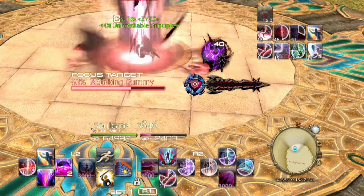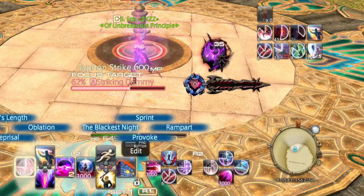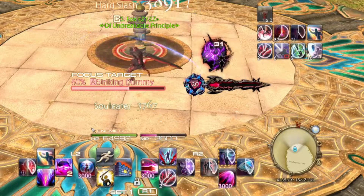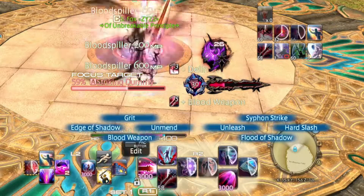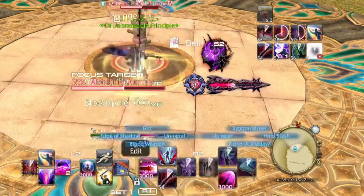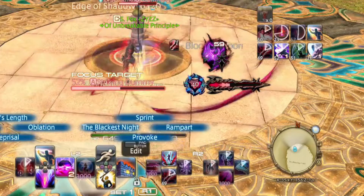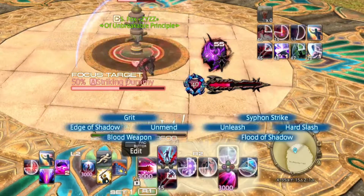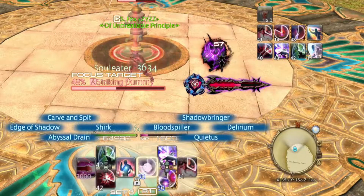Earlier I mentioned a full burst and half burst. After the initial burst at the start of the fight, every 60 seconds you will have a half burst with Delirium, Blood Weapon, and Carve and Spit, while every 120 seconds you'll have a full burst with those skills plus Living Shadow and two charges of Shadowbringer. If you use your skills on cooldown after the opener, your burst windows will align automatically — not a lot of calculation goes into this for Dark Knight compared to Gunbreaker or Paladin.